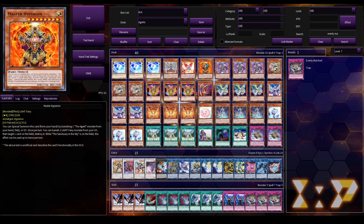Next up, we've got one copy of Master Hyperion. We're not really trying to run more than one of this because you can only special summon it from your hand, so it's kind of a brick. The way we're using this is to break boards as part of our going-second combo, or just for OTKs in general. If your opponent has a couple of back row or boss monsters you need to get rid of, you can use Master Hyperion to pop those cards.